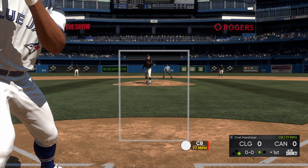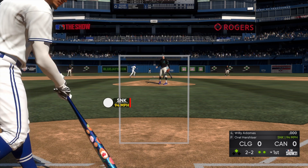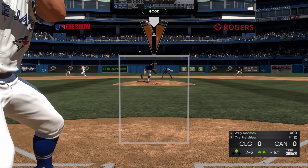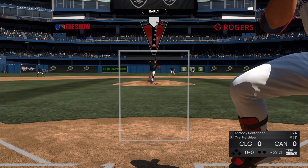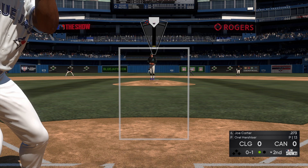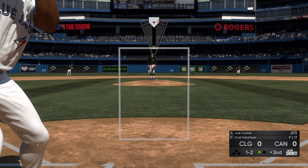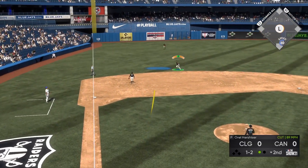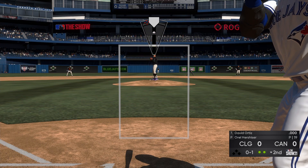Orel Hershiser has a different motion in this year's game. It's not really as noticeable when he's throwing out of the stretch, it looks very similar, but when he's throwing out of the full windup he doesn't have as smooth an animation. In the background there Roberto Alomar took off from second base - that wasn't the glitch I'm talking about, but I have seen a couple times where runners will just get speed burst animations on defense as well as on the bases.